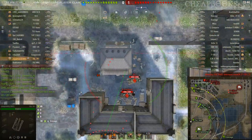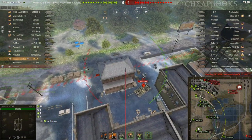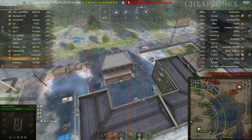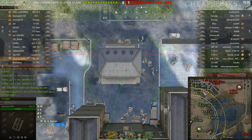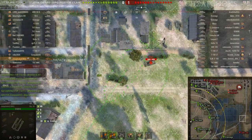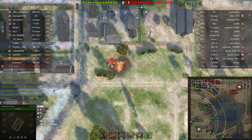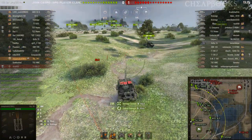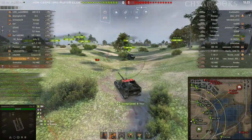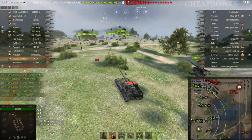I bet I could hit these guys. Going for the mouse — look how slow he is, look how ugly he is. 235 damage. You do want to move after every shot, and I don't want to be this close to the SPG because if they shoot at him they might hit me.